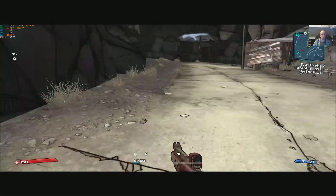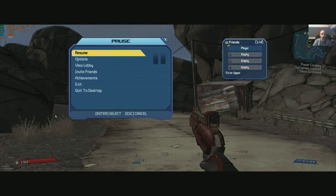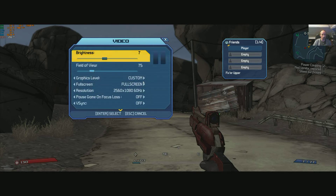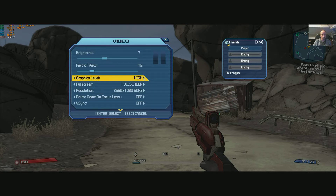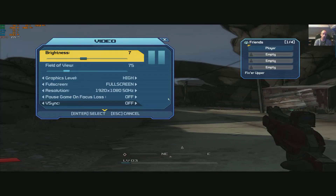Let's try high — it's not making much of an impact really. It's a very easy game to run. Ultra is what you saw right at the very start, and then we'll go back in to change it back up again.